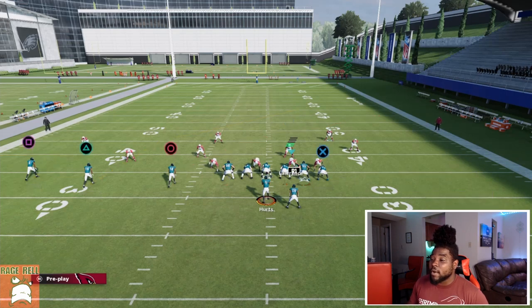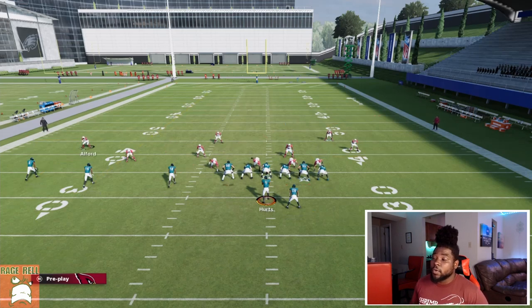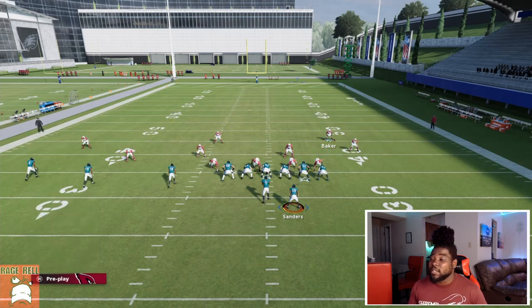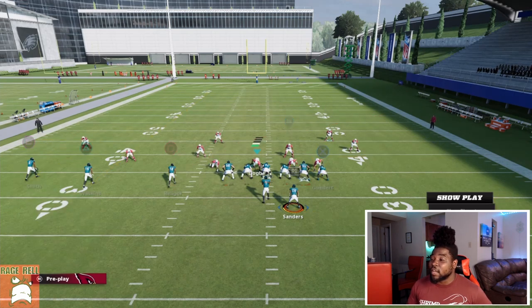We're going to take Square on an out route smart-routed to ten yards, Triangle on a streak, X on an out route, and R1 on a swing route. We know our cornerback is going to take Square, we know the safety takes number two, and the quarter flat is going to go out with the running back. So the three-rec should man-match number three. But this is something Madden has had a problem with for years — letting them match correctly. Let's snap the ball — notice how circle does get man-matched here. I'll show you exactly why he does what he does.